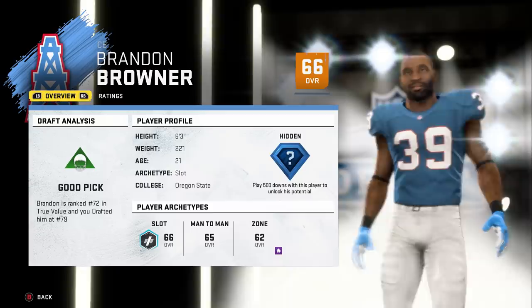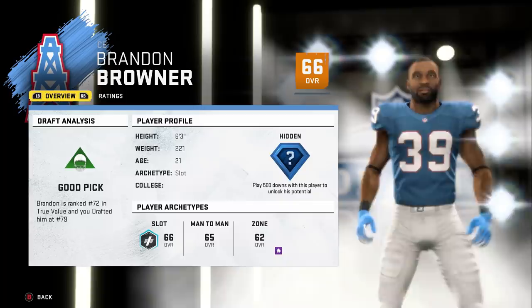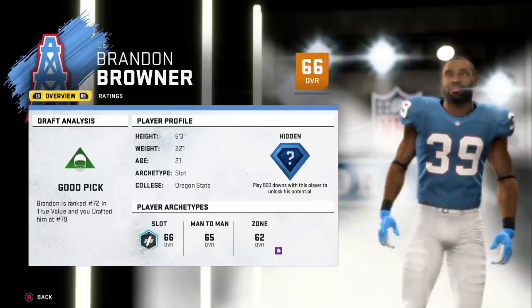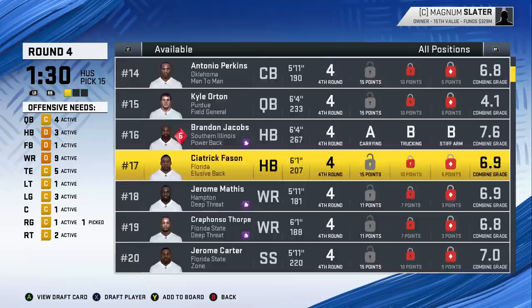These aren't finesse moves — look at the value. If we're getting guys consistently in the top 20 true value no matter where we're picking, then yeah it's getting a little cheesy. But we're pretty much getting guys at the value of what round we're picking. We don't have anyone that fits for our UDFA in the fourth round so we have to actually draft — and Brandon Jacobs is probably going to be the fun option; it complements our backfield, we are looking for a power back.